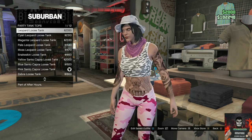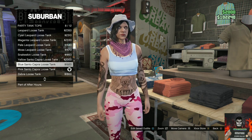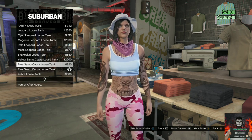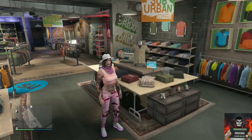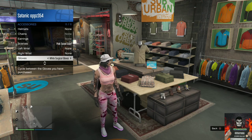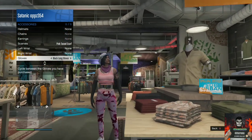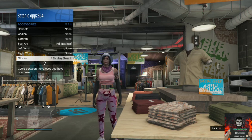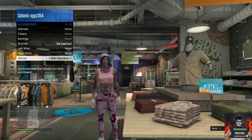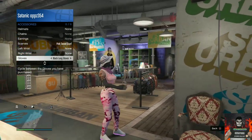Once you've done that, go over to the pants section and select any of the pants you want. Then open up the interaction menu, go over to style, go over to accessories, go over to gloves, then equip the black long gloves and you should see your waist disappear.